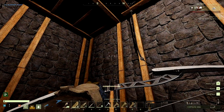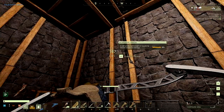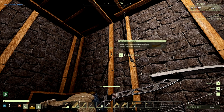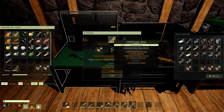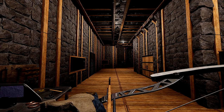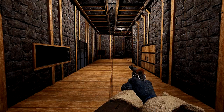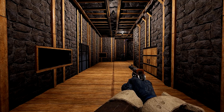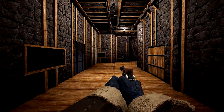Next we've got the rapid fire attachment, which lets you fire arrows pretty quickly. And the last one is an advanced scope attachment — we'll throw it on the bow just for fun. As you can see, whenever you right-click and aim, it zooms in a little further. Here's the pistol with the scope — unfortunately there's not actually a scope visually on the pistol, but it does zoom in whenever you right-click.